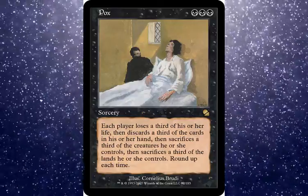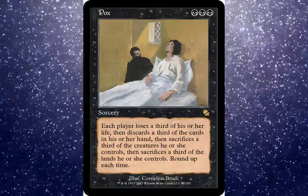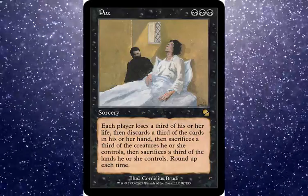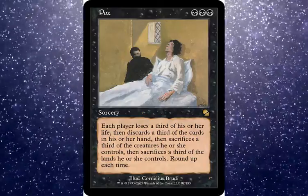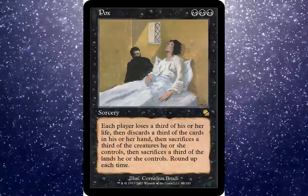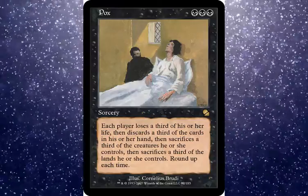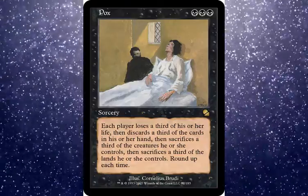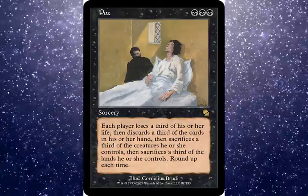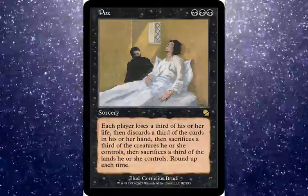Pox still has some decks in Vintage and Modern that use Smallpox and other similar effects. I even see some use the reversal of Balance with artifacts, playing March of the Machines to win the game. It's a degenerate deck, but I wanted to point it out before moving on.